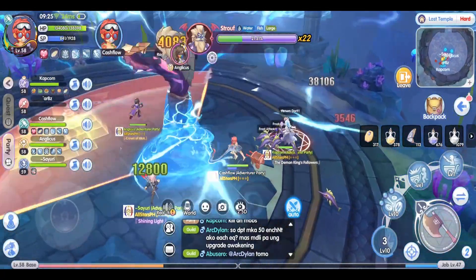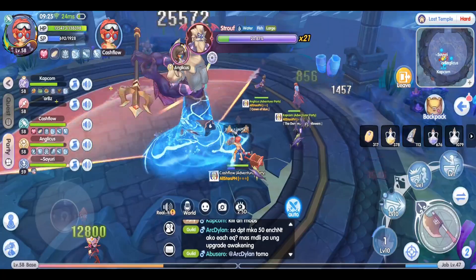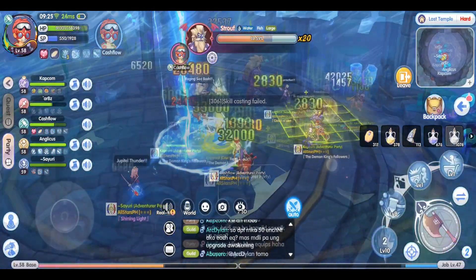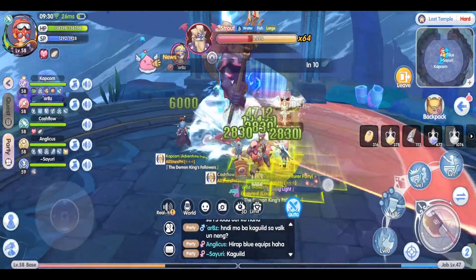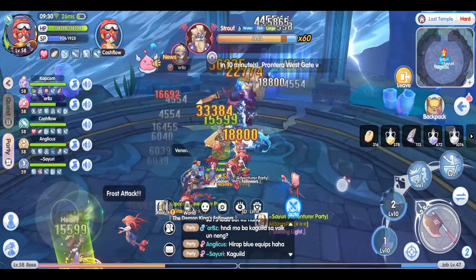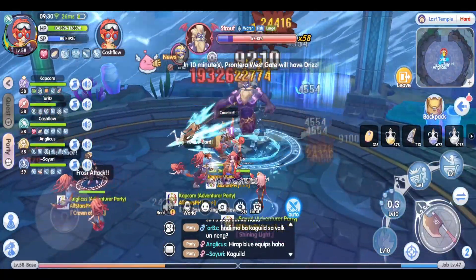Attack number 4 is Raging Thunderbash. A red cone will appear in front of Strauth, showing the area of effect. This does enough damage to one-shot most players, so make sure to dodge. Fortunately, it's a very slow attack and you will probably only get hit if you are frozen.